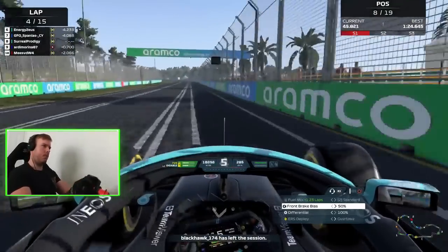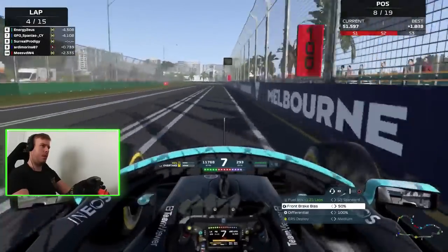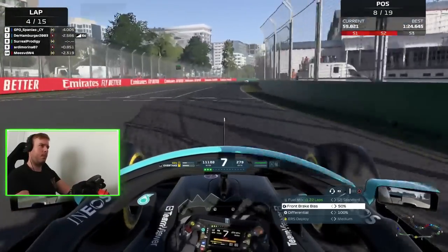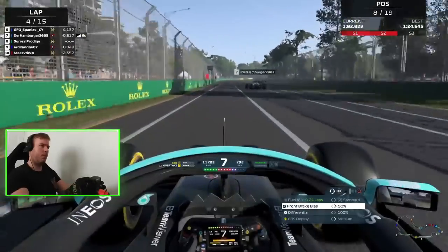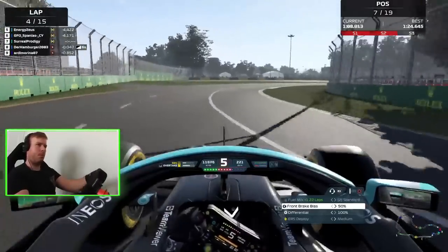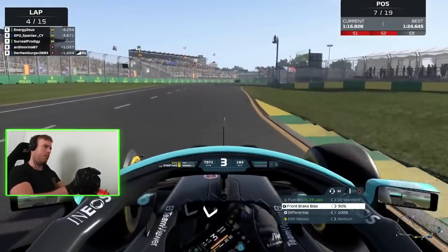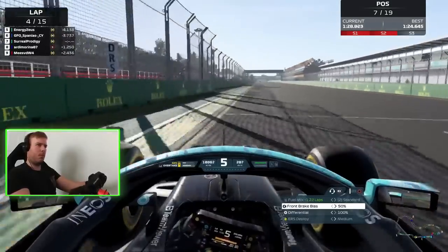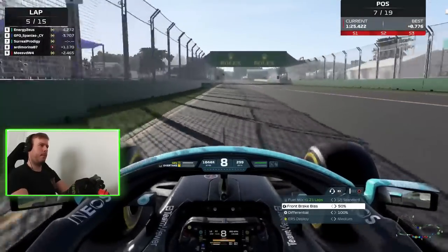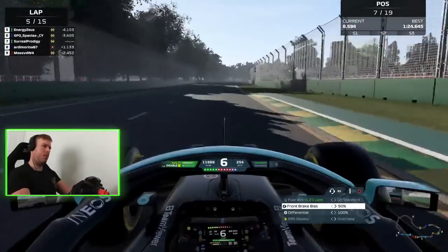So now we're up into no man's land and we have Spanius again and Energy Zeus, who was also in my previous video — this was actually taken on the same day, I think a couple weeks ago. Got to see what kind of pace I have now. The gap is 3.9 seconds to Spanius. The Hamburger looks like he's made a bit of a mistake and further continues that mistake, so now we're up into P7. The gap is about 4.3 to Zeus and 3.9 to GFO up ahead, who I would say are the two fastest drivers in this lobby. Coming across the line we do a 25.4 — let's see what we can do now as we get some clear air.